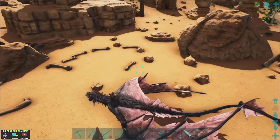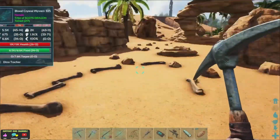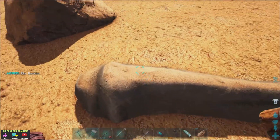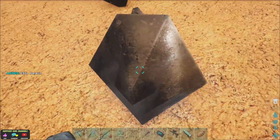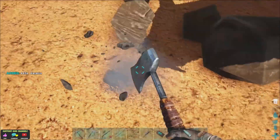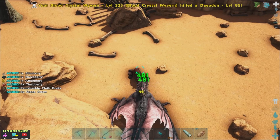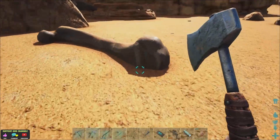It says we need a thousand. Could have brought the Anky over — might have been a bit safer. What's best for getting keratin? Fifty-three. Probably done in no time. I thought I heard footsteps there when I was chomping away.